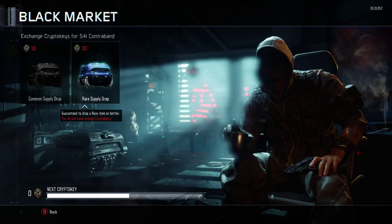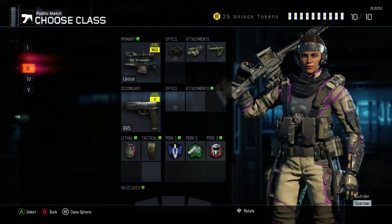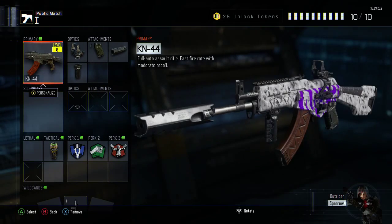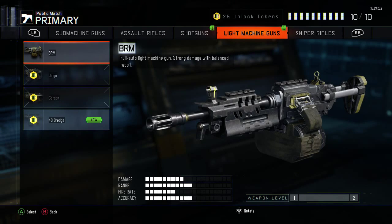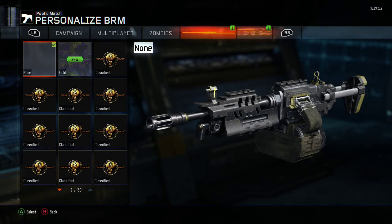I'm not sure which gun the BRM is, but we're gonna check it right now. Let's take out a class that we don't use. I'm gonna look up the BRM — I never use it. Oh okay, so it's a light machine gun. Let's try it out and see how the camo looks on it — it's a black market camo.